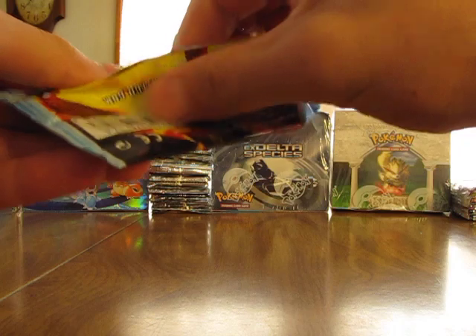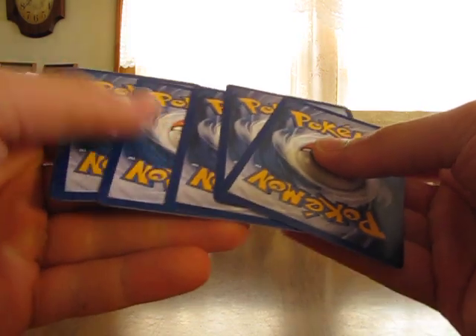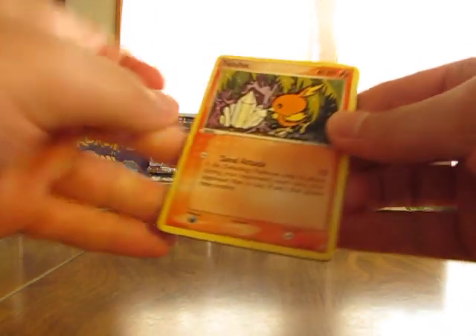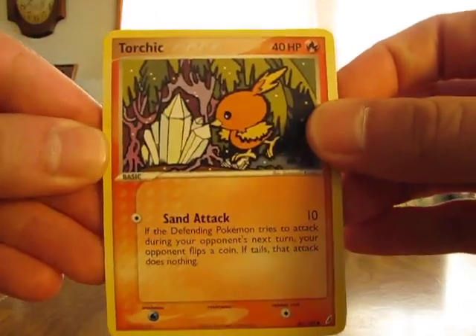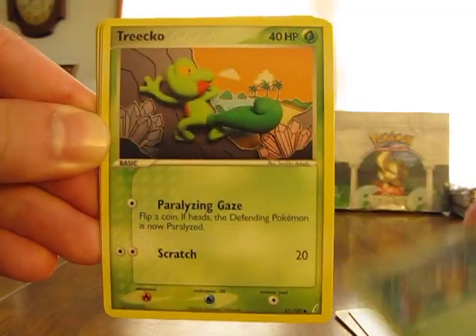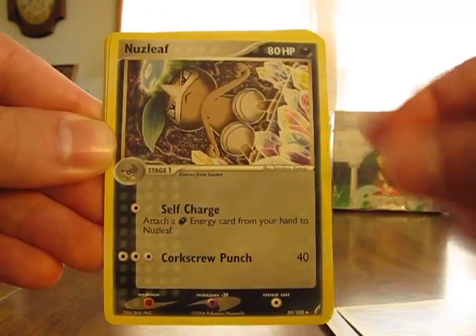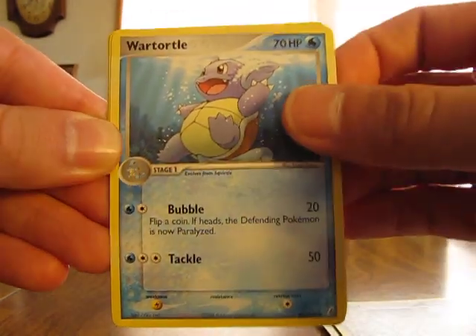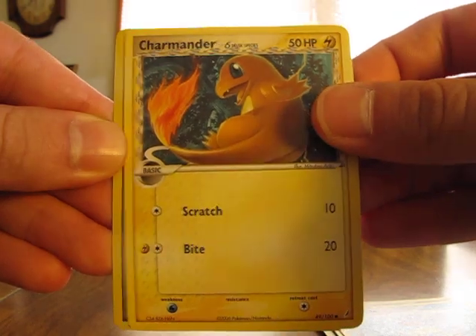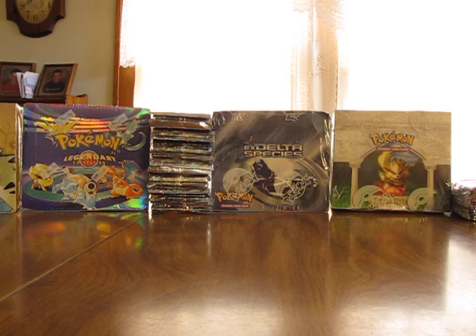This is the EX Crystal Guardians. I know you can get that Delta Species Charizard — the Electric Type — out of here. I did the card trick wrong, so that'll be messed up, but that's alright. We have a Torchic, Jigglypuff, Seedot, Treecko, Pelipper which is the rare, Nuzleaf, Wartortle, Charmander, and a Skitty as the reverse, which is just an uncommon. Nothing too great out of that pack.